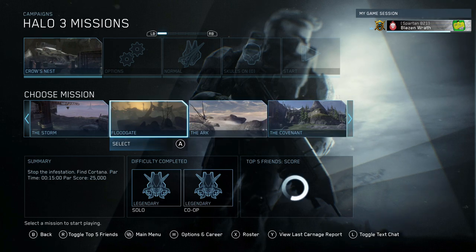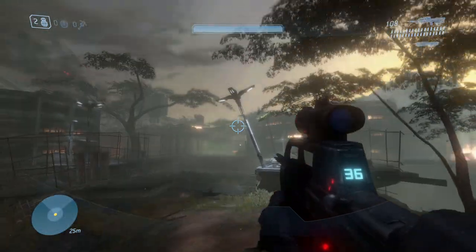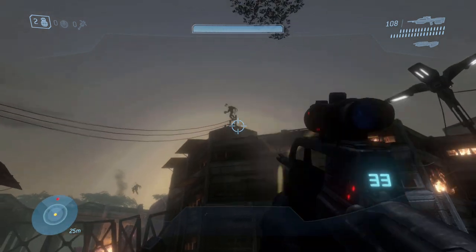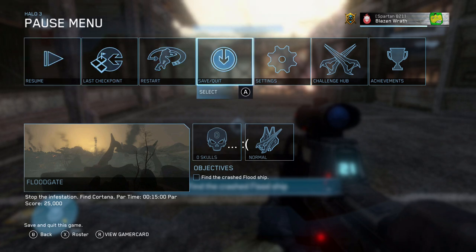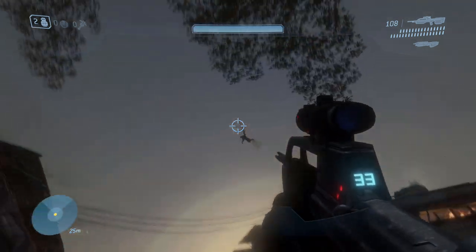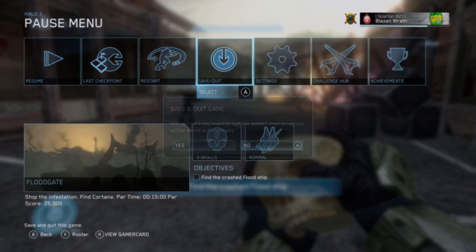Now onto our third skull, still sticking with Halo 3. Click on the mission Floodgate and just start the game. Another easy skull to get. Just walk forward and look up here - there's a Flood form with a skull on his hand. Just shoot him. Make your way to the crash site. For some reason this took me like four tries, which has never happened to me before. But this is what happens when you succeed - there. That's three. Of course when I'm recording for YouTube it takes me multiple tries.